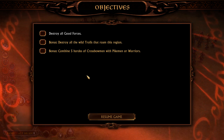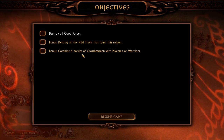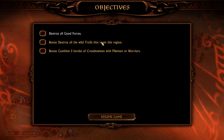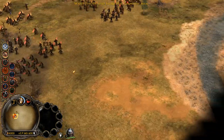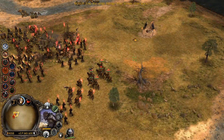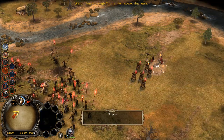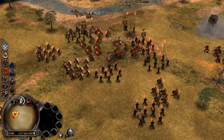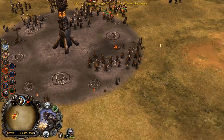Let's have a quick look at our objectives. Apart from destroying all good forces, we have to destroy all the wild trolls that roam this region, and combine five hordes of crossbowmen with the pikemen or warrior unit. We're not going to be doing that last one - might be able to do the first one but we'll see. First things first, let's get a camp set up - we've already killed a troll. Let's grab the wargs.